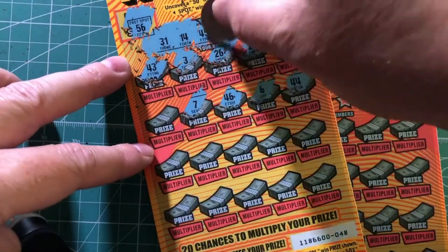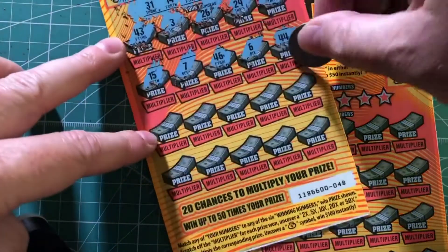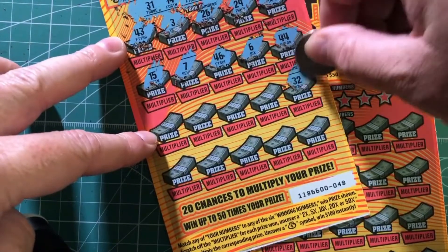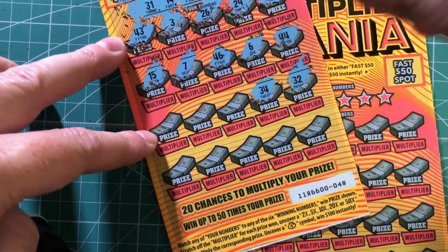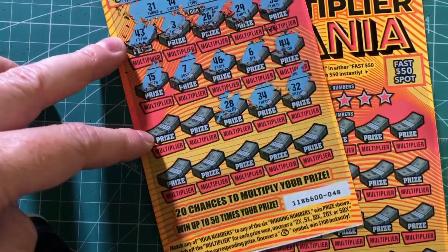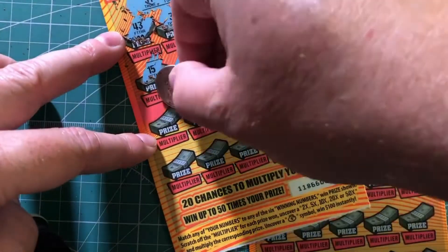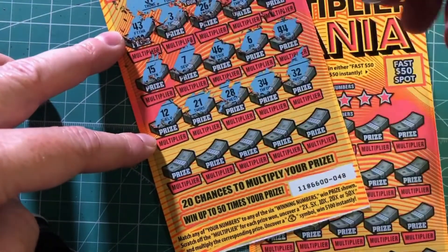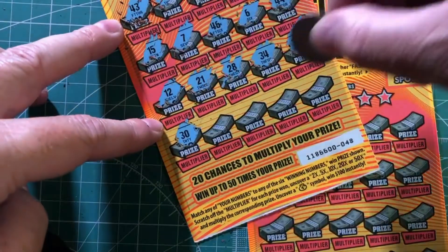7 is no good. We need a 9. 15 no good. 32 is no good. We need a 42 or a 31. 34 is no good. 28, 21, and a 12 — so those are no good. Looking for a money bag or matching numbers.